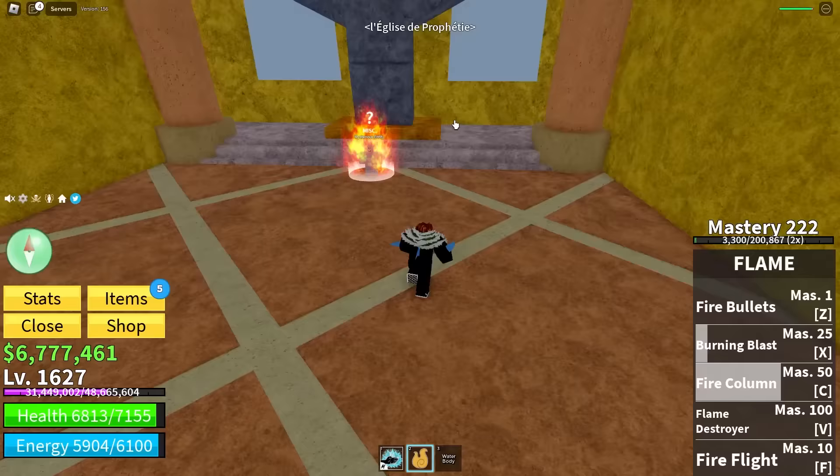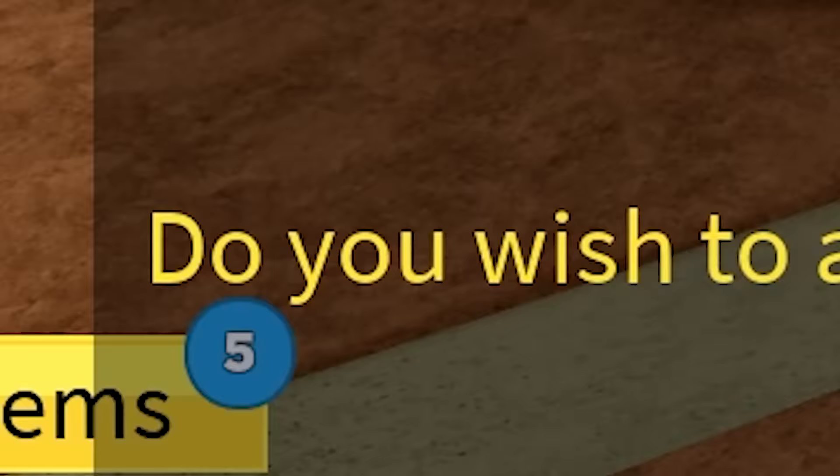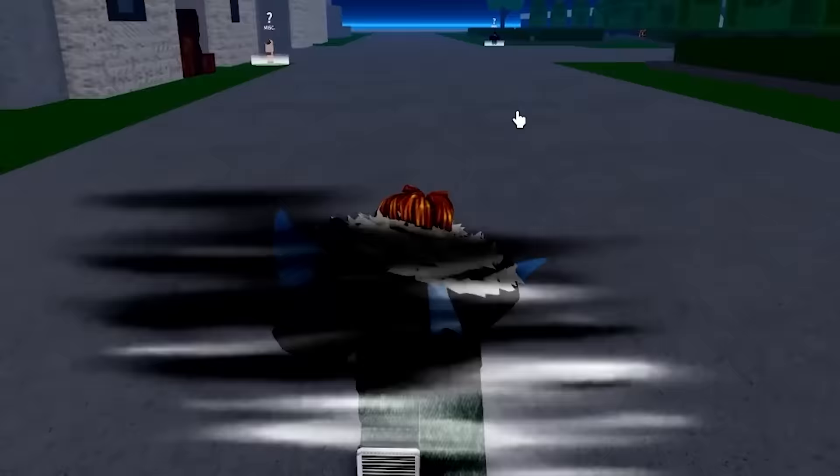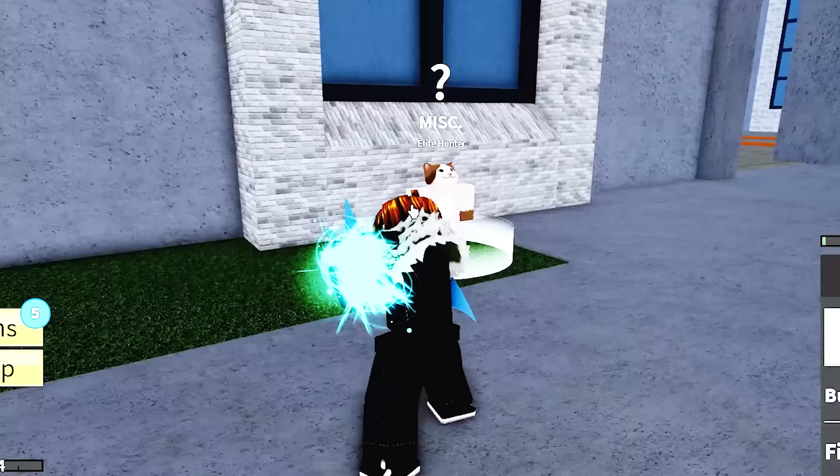Show me the money. Mysterious entity — what am I going to get first? Would you like to awaken your Z ability? Yes! Our fire's evolved — we're now blue fire. I got to test it out. I look cool. Blue fire bullets.